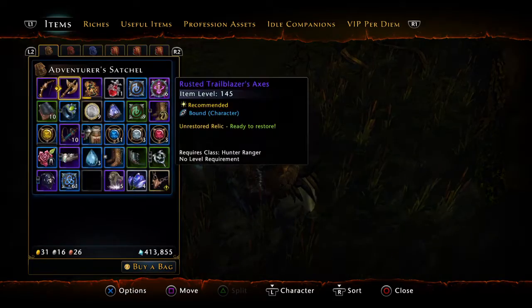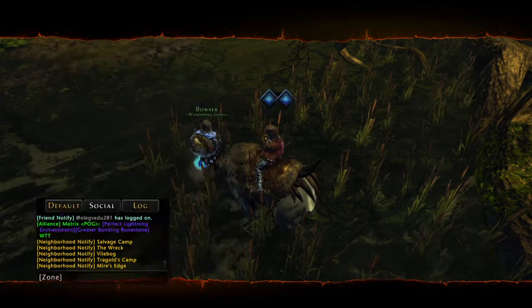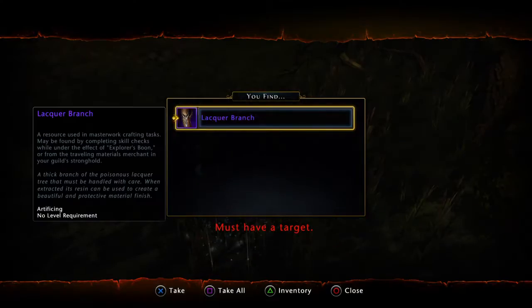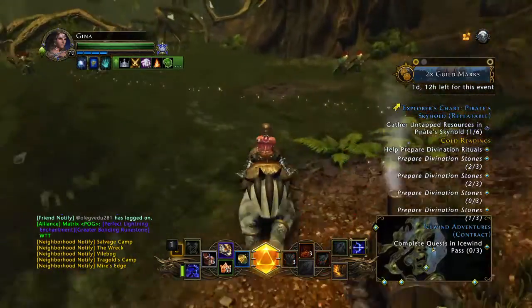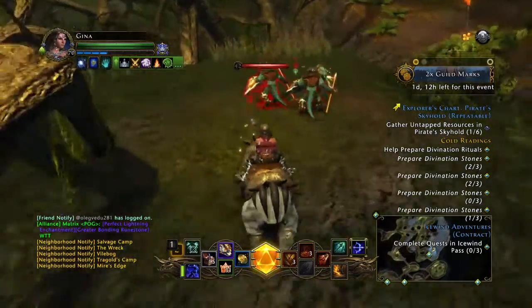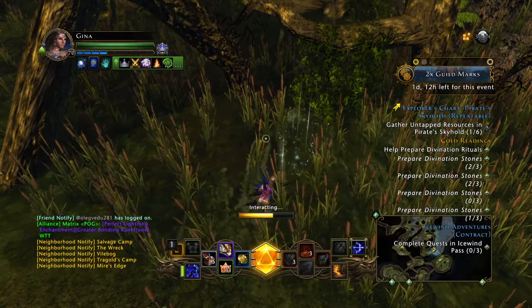Now I collected all that. Pop another one, accept, gather it and go back. And then after I used them all, I post whatever I got on the Auction House — and boom, that's an easy two, three hundred K.